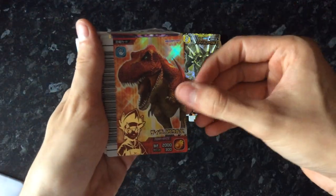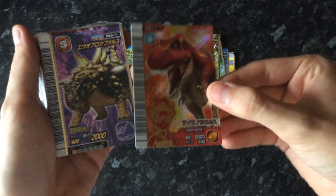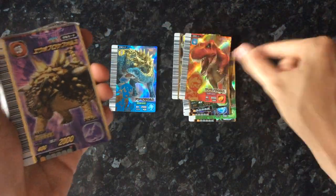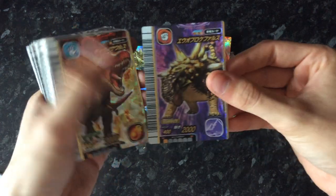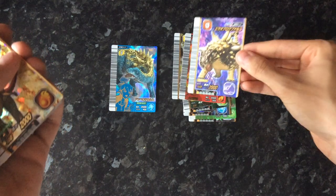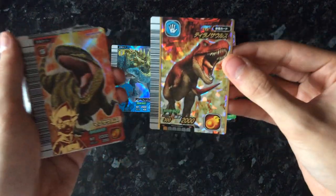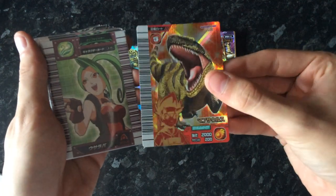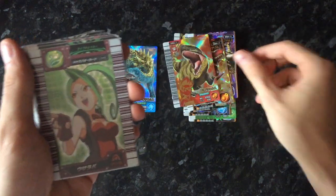Tyrannosaurus — I know a few people on the Discord were after the Gekazan first card, so they should look out for this one. Euoplocephalus — I remember someone wanted this version of Euoplocephalus, so they're gonna be happy. Tyrannosaurus, and another Gekazan first — Mapusaurus. Okay, now we're on to the character cards.